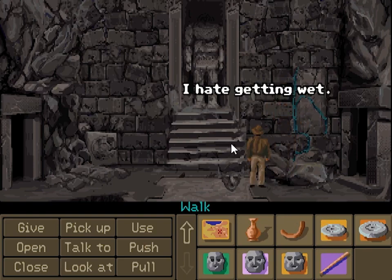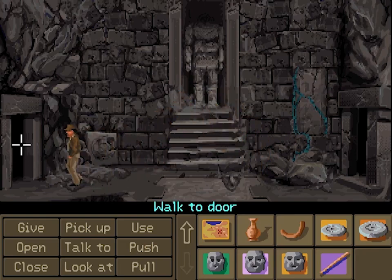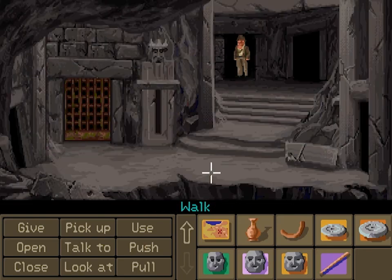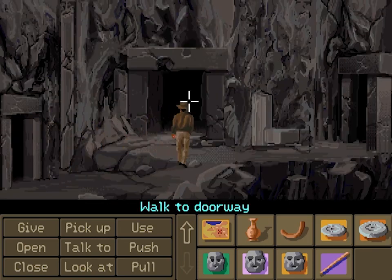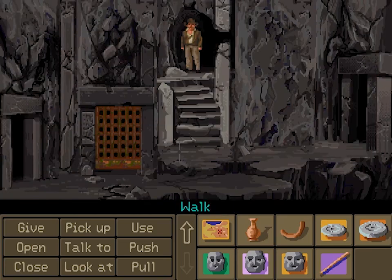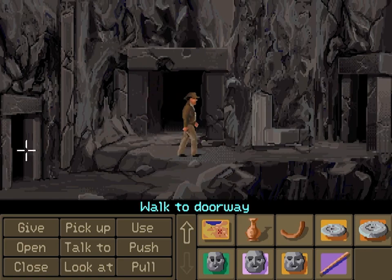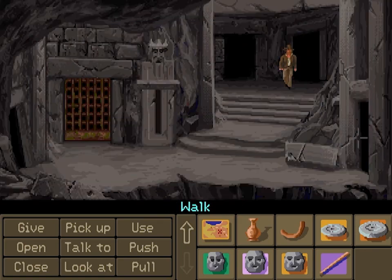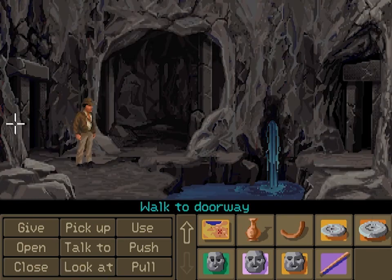I hate getting wet. Alright, so here's where we use those statues' heads. But before we do that, let me check these other areas quick. Okay, nothing interesting that way. Let's check this one too. Okay, dead end. We still have that door with the slab to go back to.